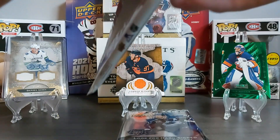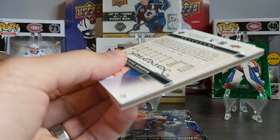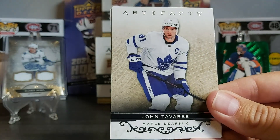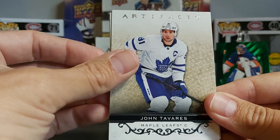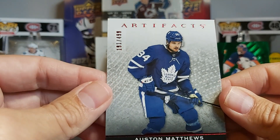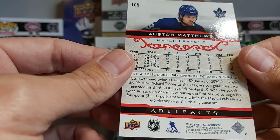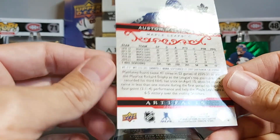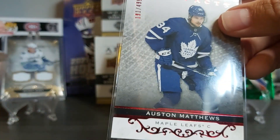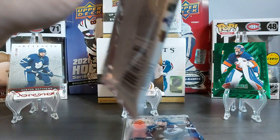We don't have a thick card in this one, but there is a decoy. Rasmus Dalin, Adrian Kempe — big fat decoy — and our insert is a numbered card out of 499. It's one of the parallels — there are so many colors and it doesn't always say which parallel you have. It's a nice Austin Matthews Artifact parallel card out of 499. So we've got McDavid, Matthews, and Sorokin out of the inserts — can't go wrong with that.